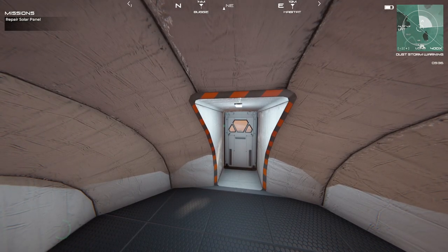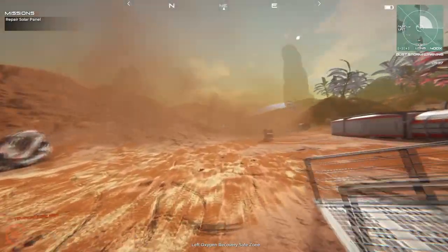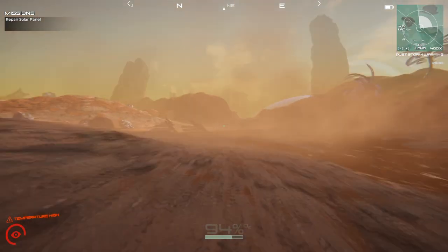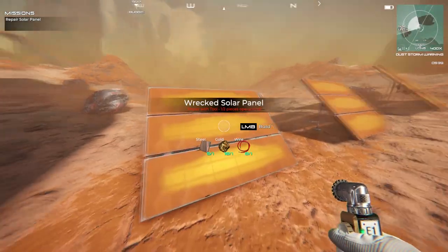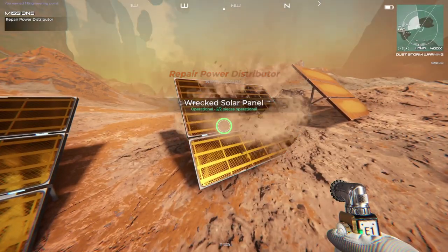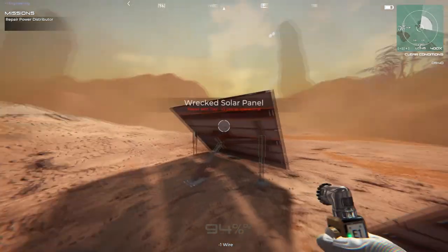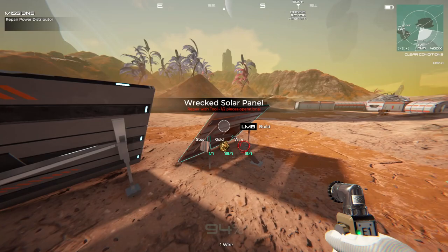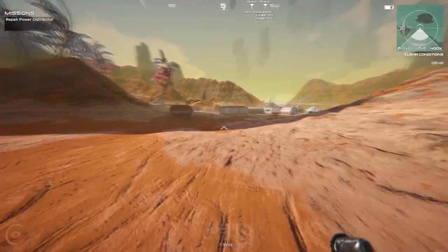So you can either shoot it with the laser or roll it over with the rover. Now we need to go repair some solar panels - repair power distributor.